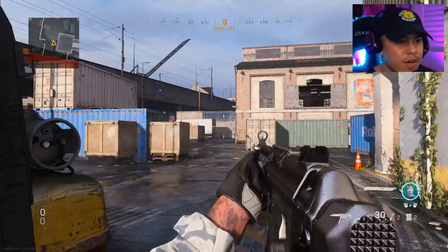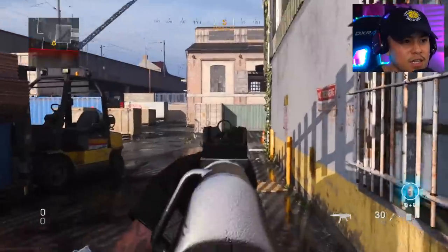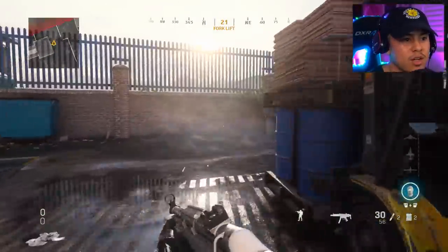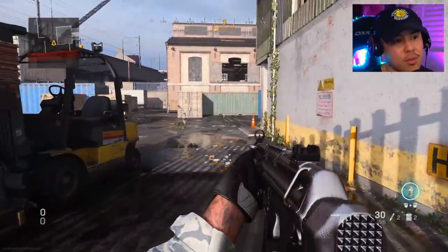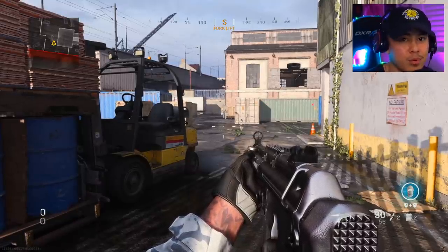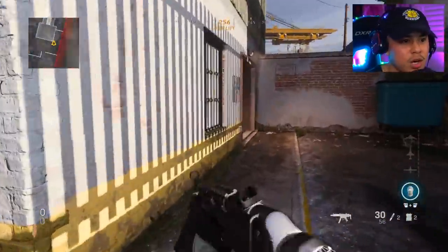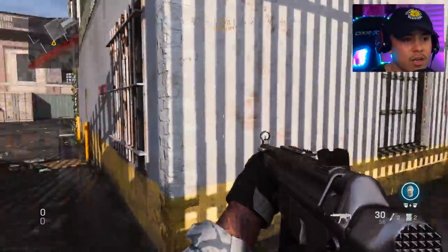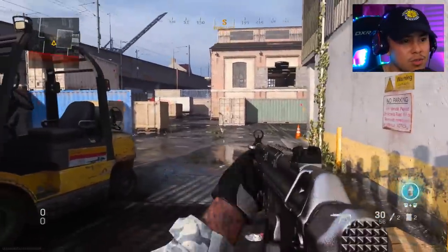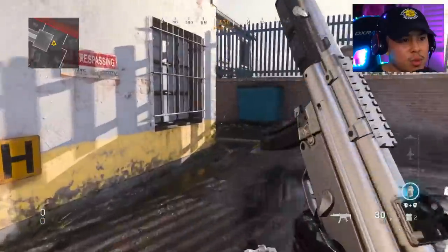Jump shotting is a good technique and you've got to do whatever it takes to win those gunfights, especially with how fast the time to kill is in this game. The next thing I want to talk about is the drop shot. I've been doing the drop shot since Modern Warfare 2 — it's a proven effective way to win gunfights, especially when you're surprised by enemies you didn't know were there.